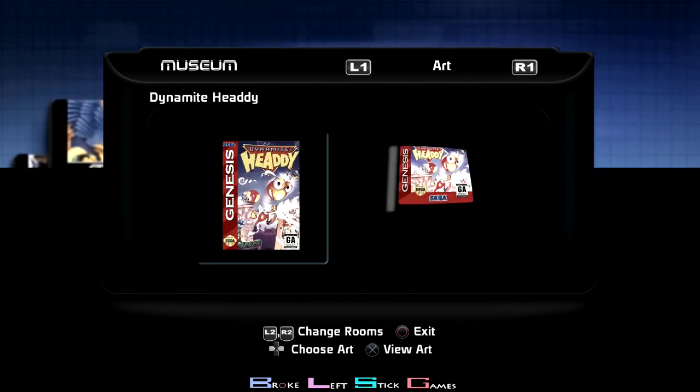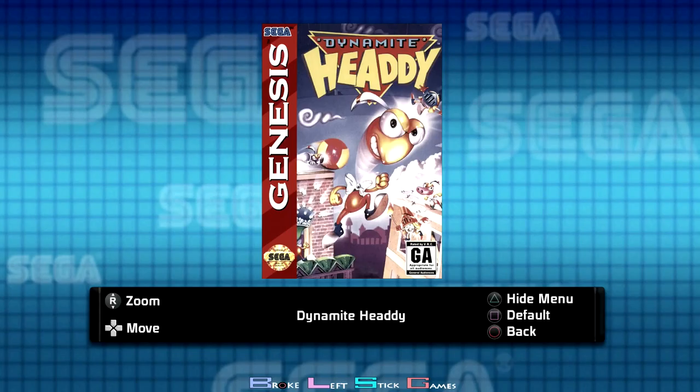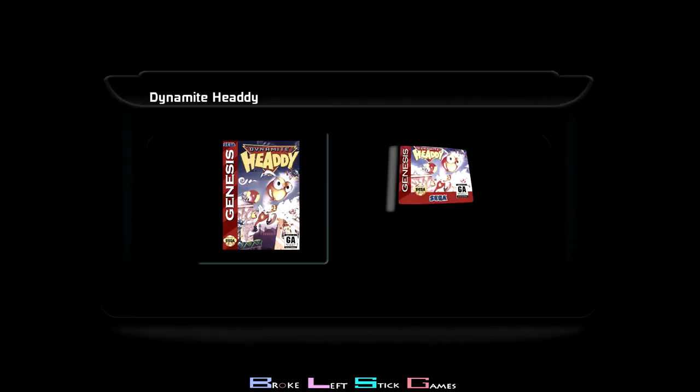Dynamite Heady — I don't think it was part of the specific trophies, so I think all I do is turn it on and then exit it. Because you do have an Unlock Everything trophy, so you have to go through every game and play it for like a second.